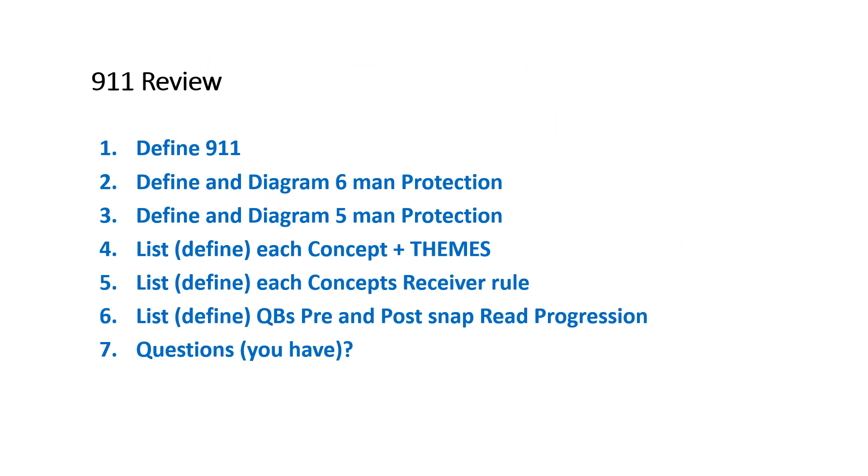As always, review these with your players so they know what 9-1-1 is — the different six and man protections, the different concepts and themes, the concepts and receiver rules, and the pre- and post-snap reads by your quarterbacks. Make sure you ask if they've got questions and review those each time with your players. Thanks.